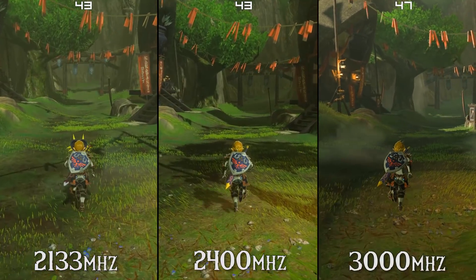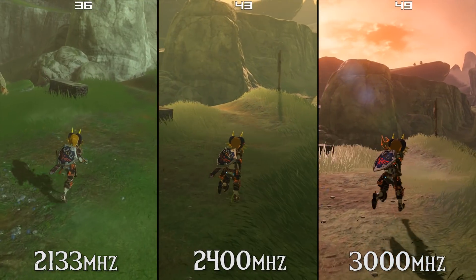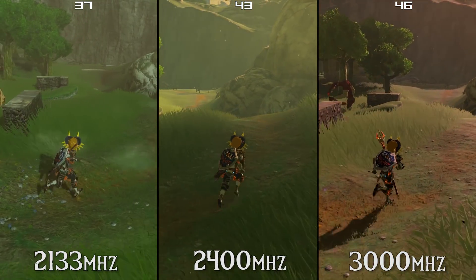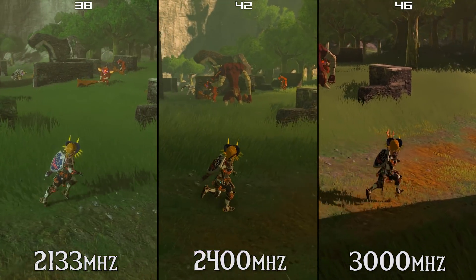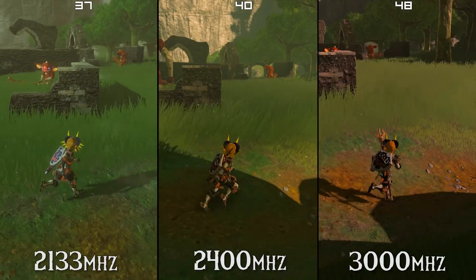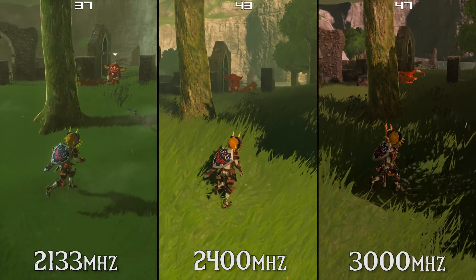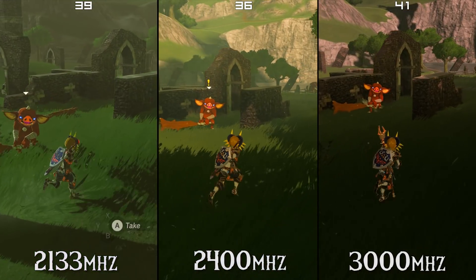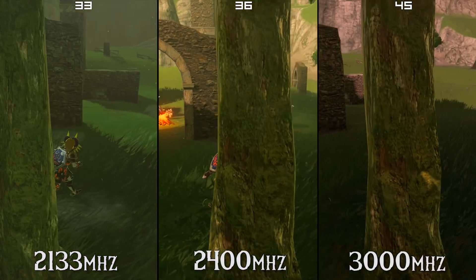Let's switch over to the Hateno Ruins scene. Once we leave the confines of these towns we can see a much bigger performance difference between the lower speed RAM and the higher speed RAM. We are seeing differences of between 5 and 10 FPS at times, which is a massive number considering that our most important metric as the user is our minimum FPS.